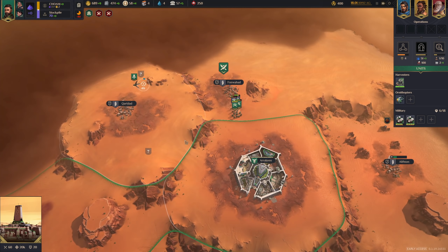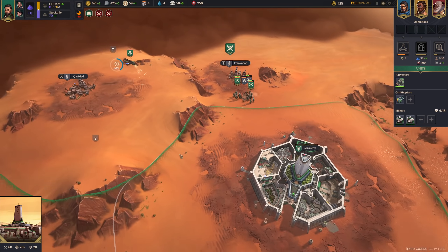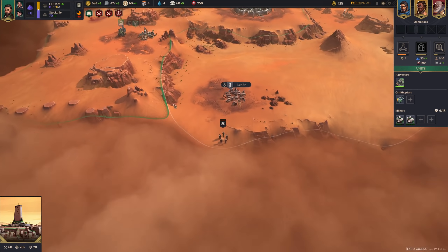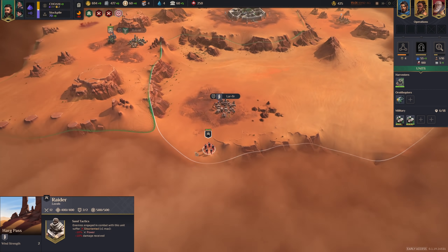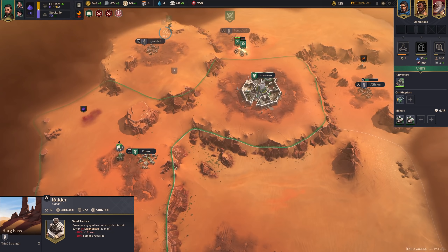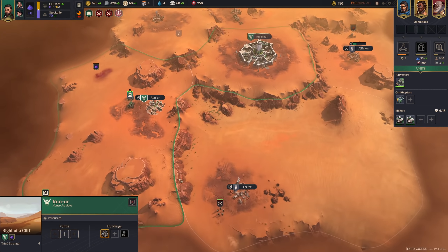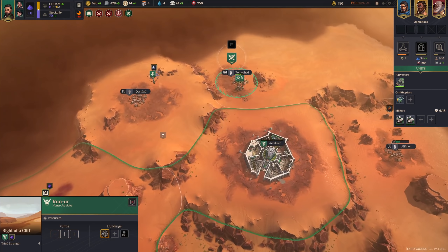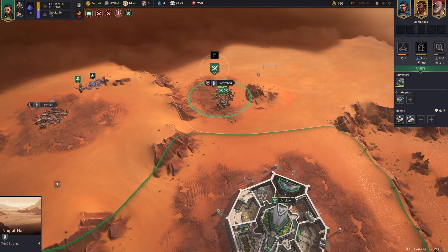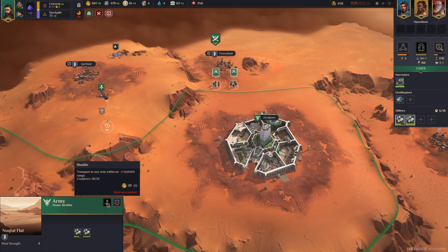This is going to be pretty easy when we have the base helping us. Now we are being raided from the south — you will get raided once in a while like this. It is helpful to have some militia to slow them down. But we are pretty close, so this is not really a big deal.